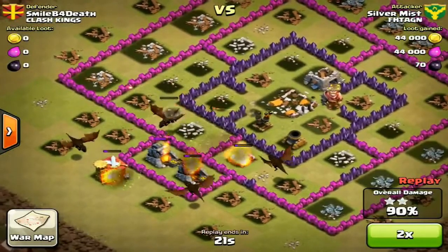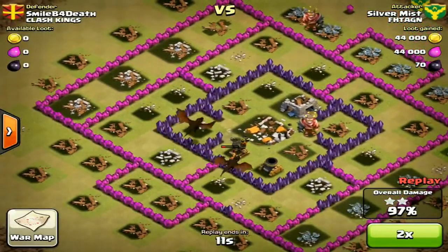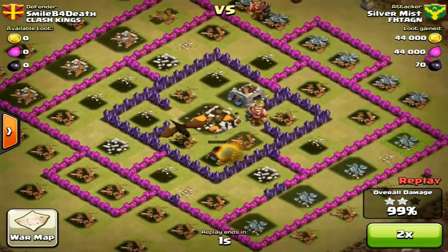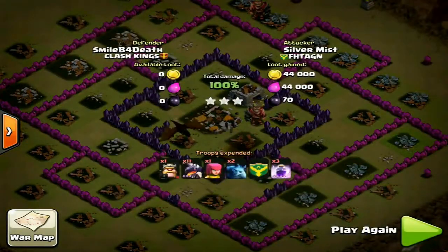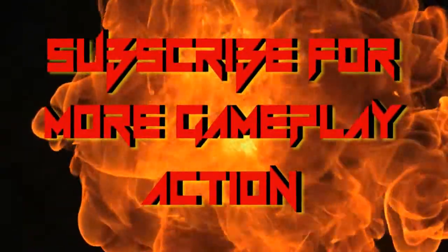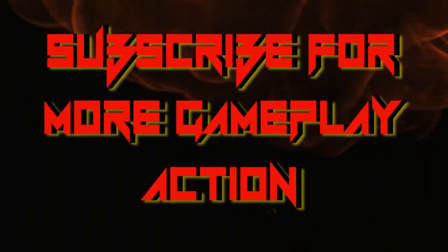This is a good example of how to attack with level 3 dragons. Do me a favor — try it out, don't be scared. What you should do is clear out any mess in front of where you're going to deploy the dragons. Best example of that is in the first replay you guys saw. Look for the weakest link away from the air defenses. Anyway guys, keep on clashing and enjoy Clash — it's an awesome and addictive game. Asterix out.